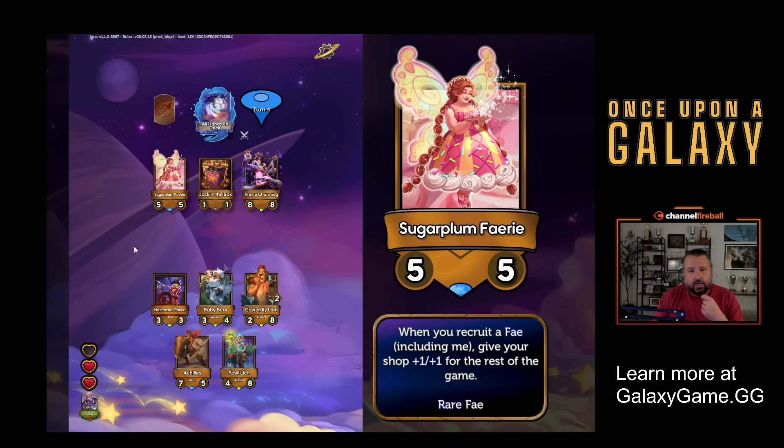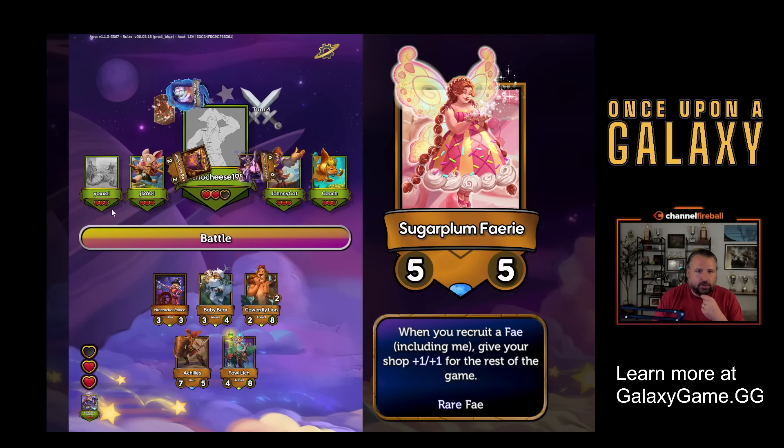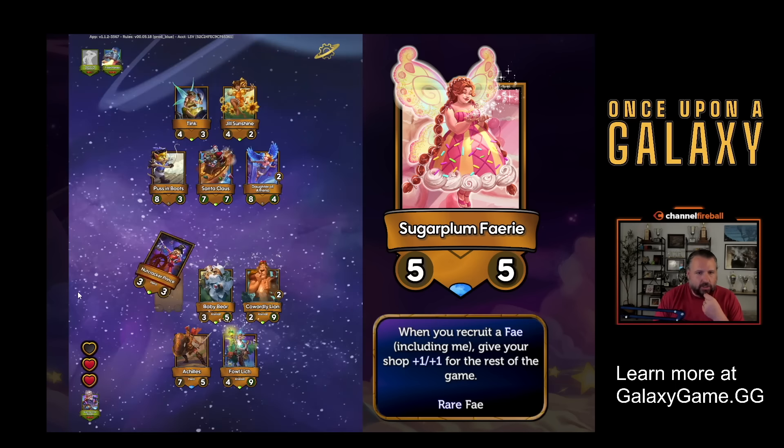Achilles - that's a hero. I do need a hero. So let's play Achilles in the back row. So this dies, pumps Achilles, and then it attacks and pumps the Foul Lich. And then I can get all my characters plus two attack. I think I'd rather draft this and not even put it on my team - it gives all my shop plus one, plus one. And you can drag it to the top here if you don't actually want to put the character on your team.